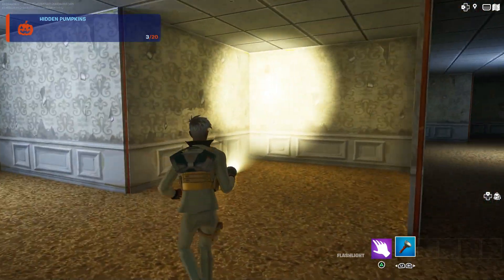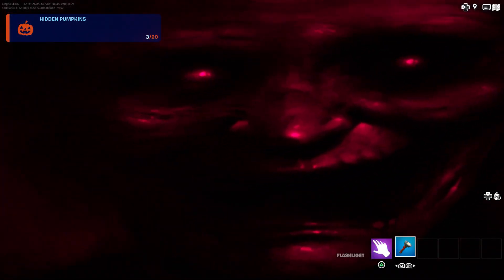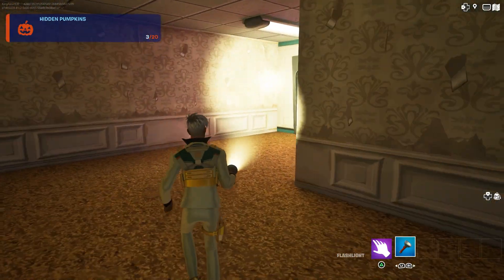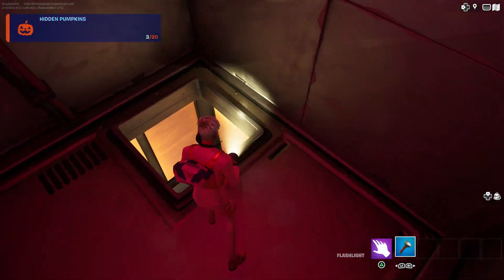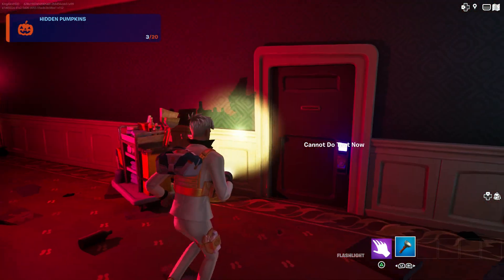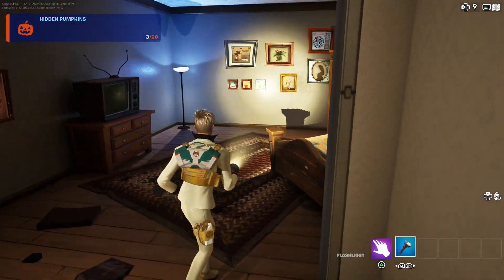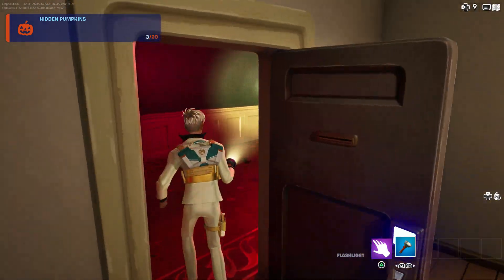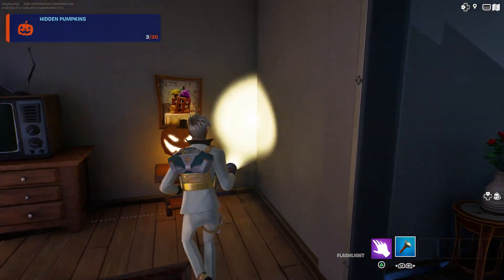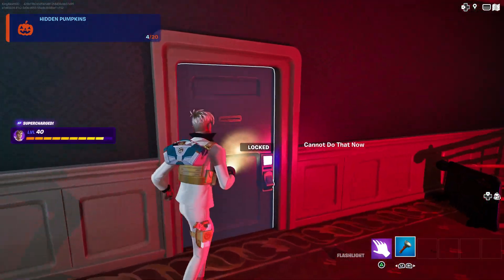Walk on the left side right here. You're going to get a jump scare — go through here, and we made it. Jump down, open the door. This is number four. Check these doors for a pumpkin — keep walking straight, open these doors. There you go, that's number four.